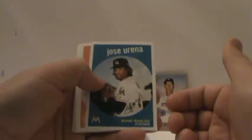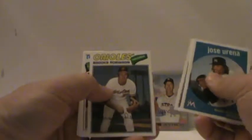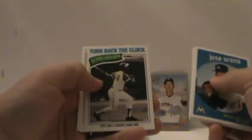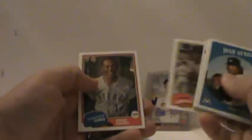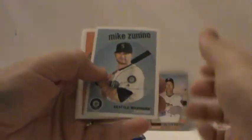He goes to a lot of events and honestly he does not look like a baseball player. I look more like a baseball player than he does. Strasburg, Henderson, Brooks Robinson. Turn back the clock Hank Aaron. That's not an insert, sorry, thought it was. Get a lot of star cards in this set — really cool looking set, I actually enjoy it very much.